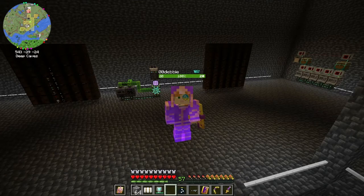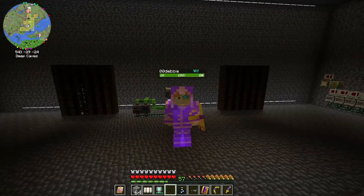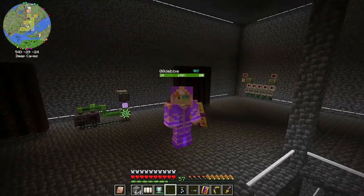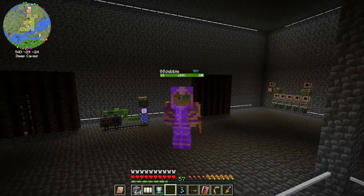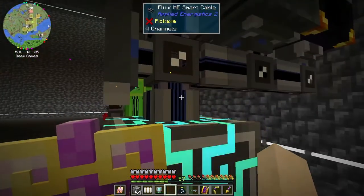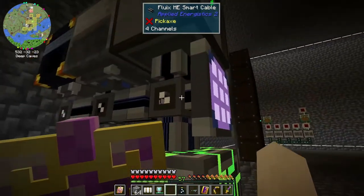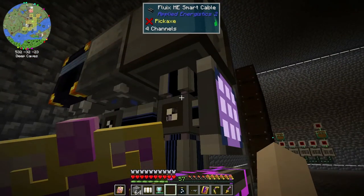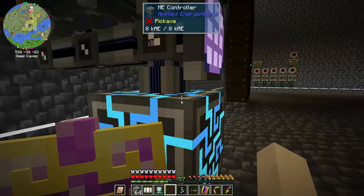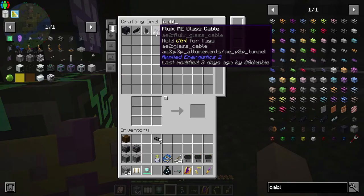Hello and welcome back, this is Double Old Debbie and this is episode 96 of my Direwolf20 1.18 let's play. We're going to do some AE2. I have a little bit of it going on - a basic setup with a controller, wire disk drive, crafting terminal, and I upgraded my basic cable to a smart cable.